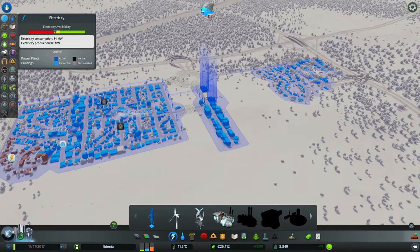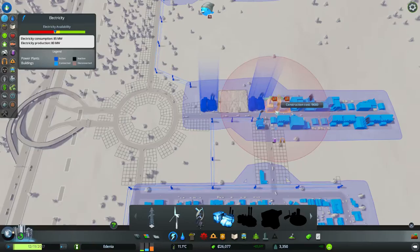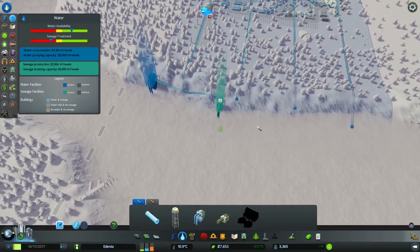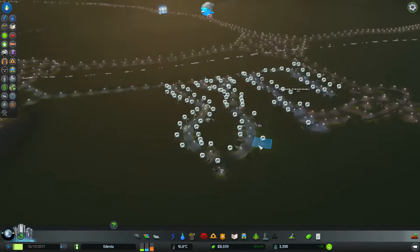We've got a bit of cash now, so let's do some death care — let's do it in the main town first. Power is the first thing on the agenda. Let's plunk it down next to the other one — that's going to take care of our power needs for now. Sewage is going to be a thing — the sewage treatment was offline because of power issues, and now it's online again.